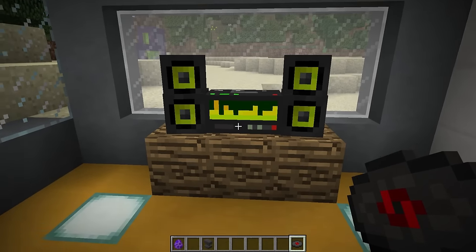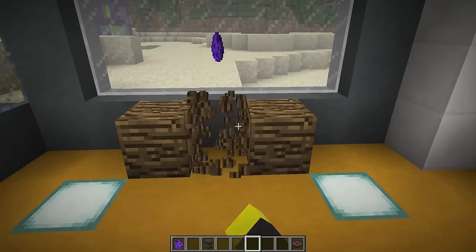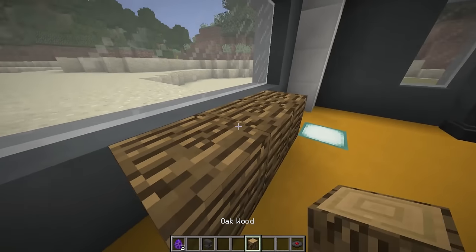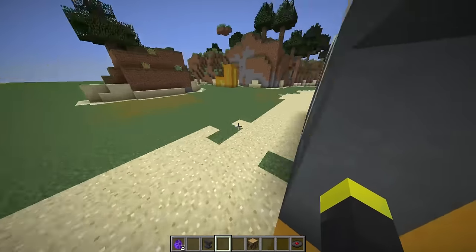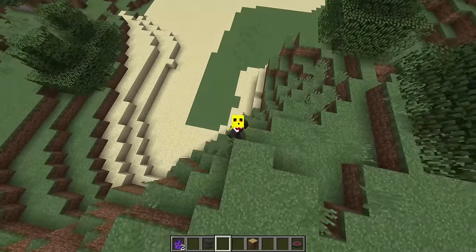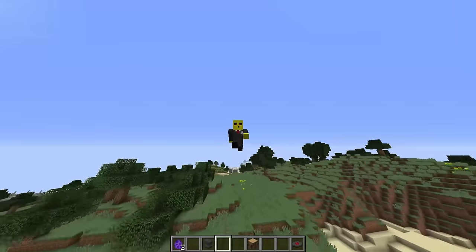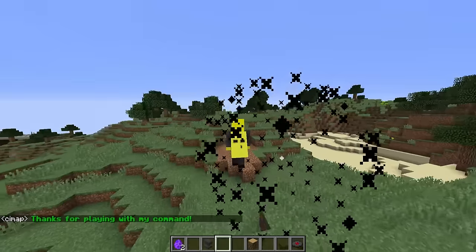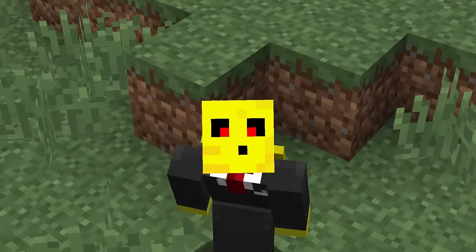Anyways, if you want to get rid of the stereo, you will need to break the block underneath. You will get the spawn egg back. So I hope you liked this creation. I know it wasn't a big creation, but I think it's a really nice addition to your living room, and it also has a useful use. So that was it about this command — I hope you enjoyed it, and I'll see you in my next one. Bye bye!